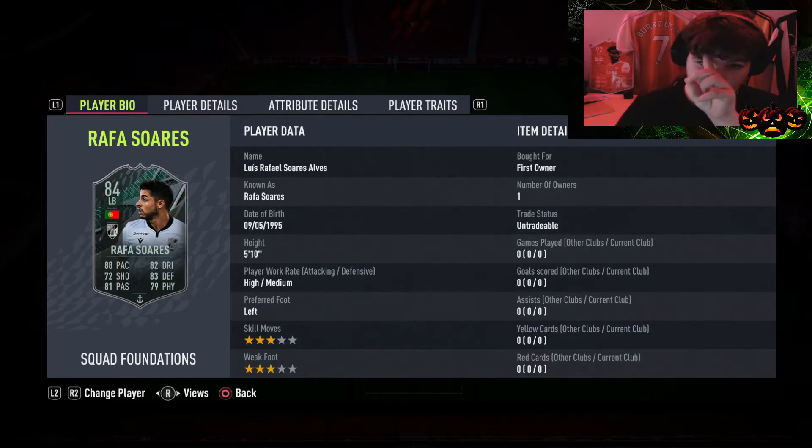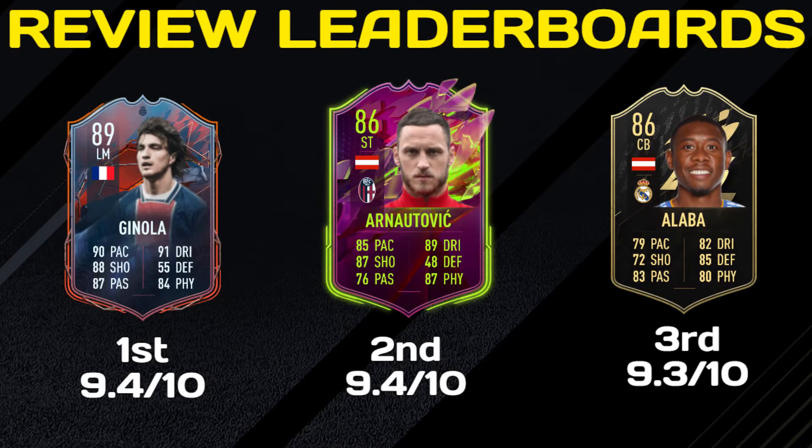Before we get into this, an update on the player review leaderboard: currently in first it is David Ginola, followed closely in second by rule breakers Arnautovic, and in third in-form David Alaba. Player review ratings are based on how they perform for me and also their value — so David Ginola would be like a 9.9 but once he's so expensive he's a 9.4. That is why David Alaba in-form is so high — he is very solid in game and he's like 20,000 coins, an absolute steal.